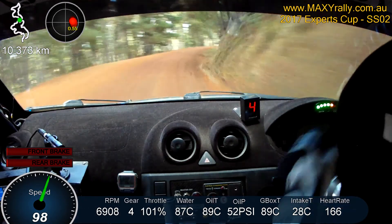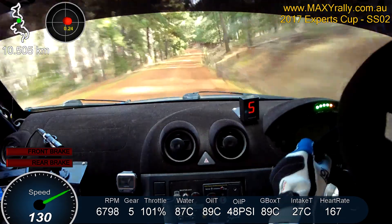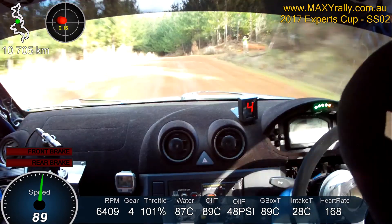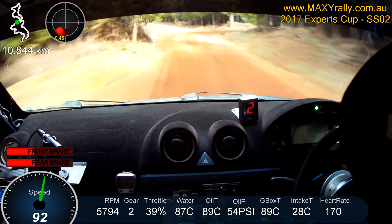Then opens to 1 over flat crest, long. 80, 3 left, tightens to short 4, then opens to 1, continues over flat crest. 180, C, turn 9 right, narrow, small cut, don't go wide on the exit.